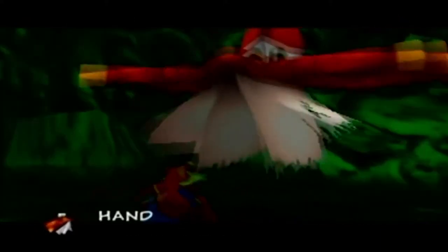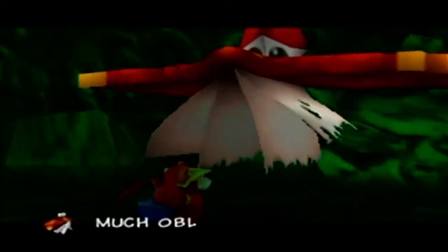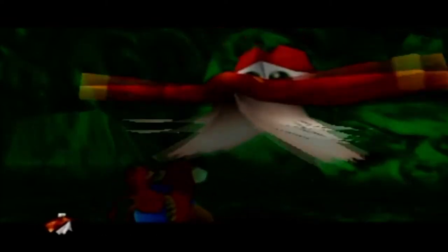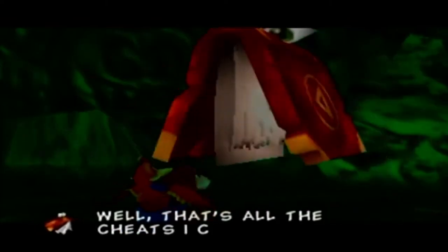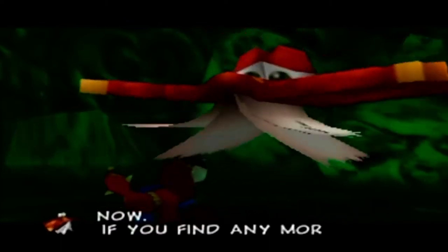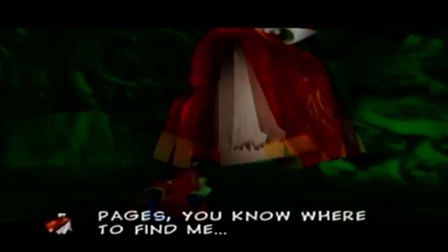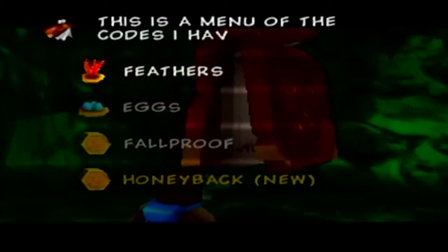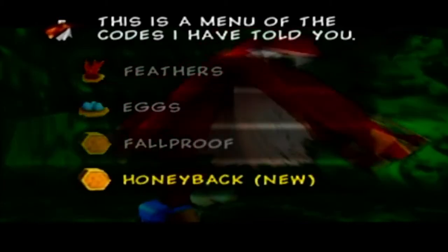'Spill the beans!' 'Hand over my precious pages first.' 'Much obliged. My fourth cheat is Honeyback — got it? Well, that's all the cheats I can give you for now. If you find any more pages, you know where to find me.' This is the menu of codes. So we have a new one: Honeyback.